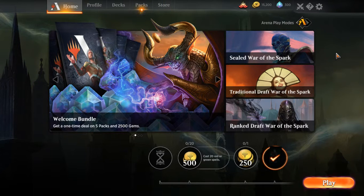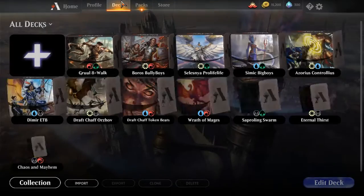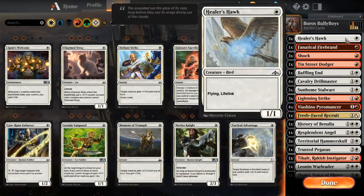Hello everybody and welcome to episode 16 of our amazing Arena Adventure. Today we should be taking our upgraded red and white starter box deck for a whirl. Before we get right into some games, let's have a quick looky-loo at the deck.